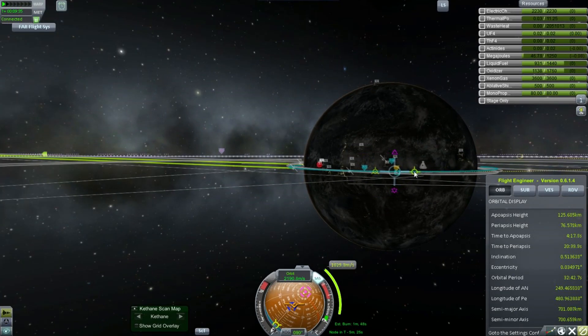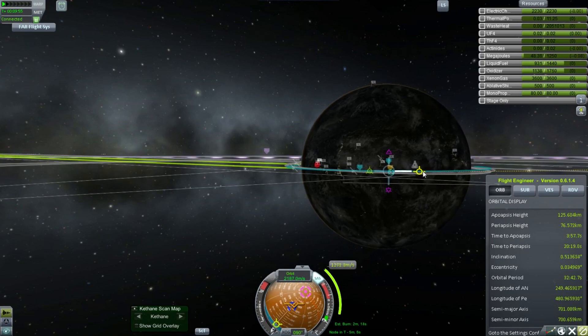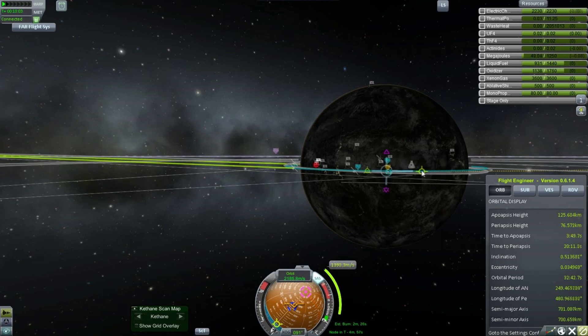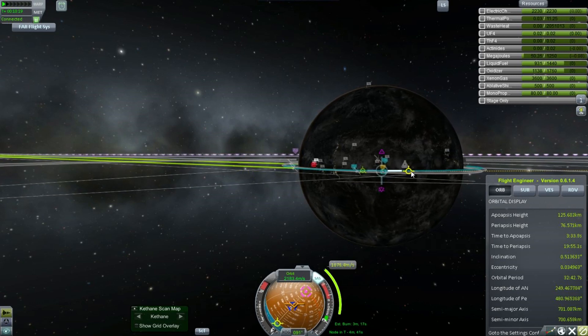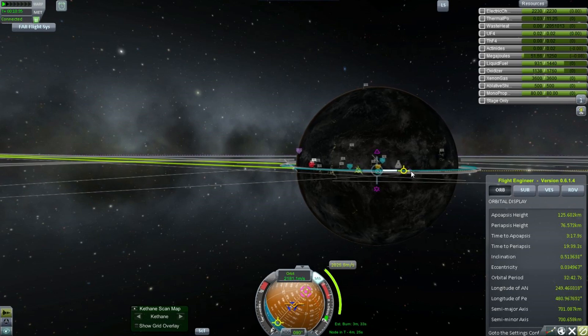Note the fancy trick that I did there by putting the planet Kerbin in the way so that I don't get blinded by the sun staring at it — makes it easier to see things. Of course, that was also preempted by me losing the maneuver node. I keep on losing the maneuver node.